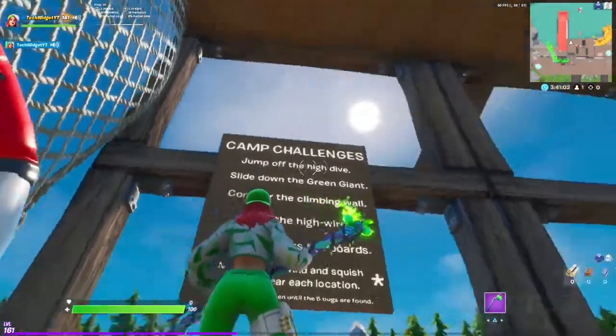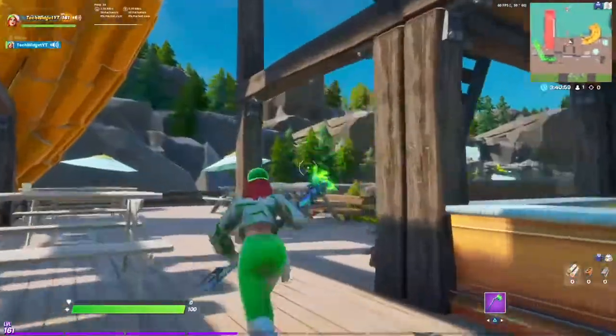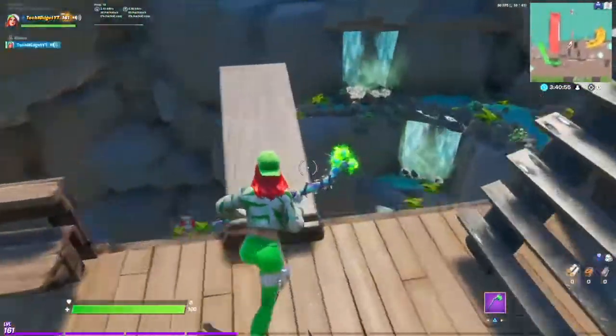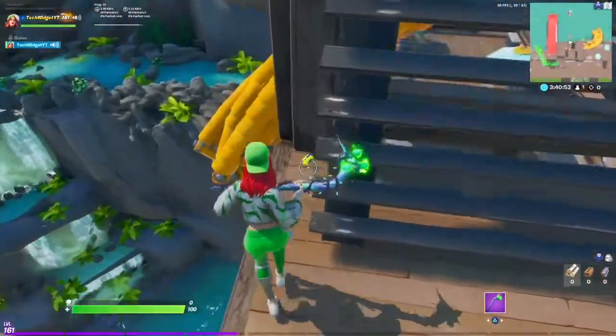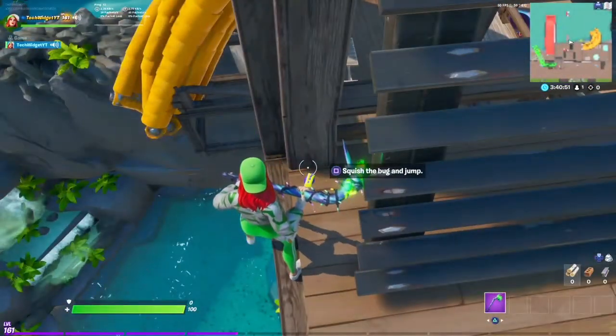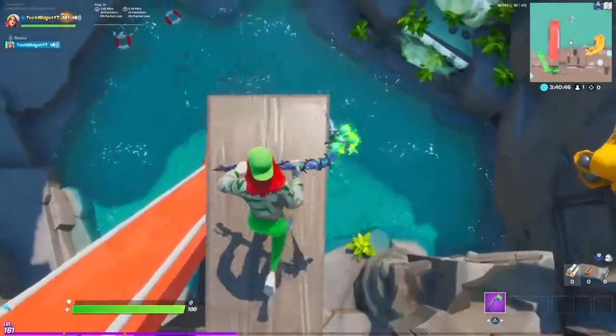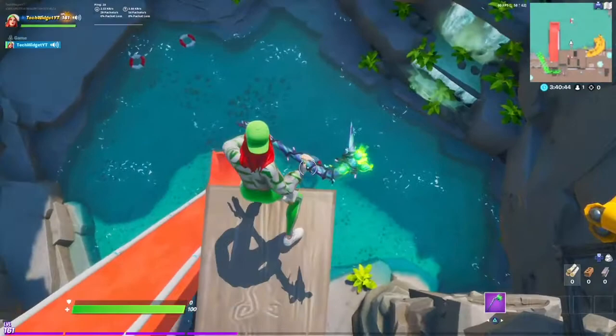Let's go to the first one — jump off the high dive. I think I see it right there. The high dive is right here, and the bug is going to be right here. You just want to squish the bug and then jump. Squish it, it'll go dim, and now you just jump.